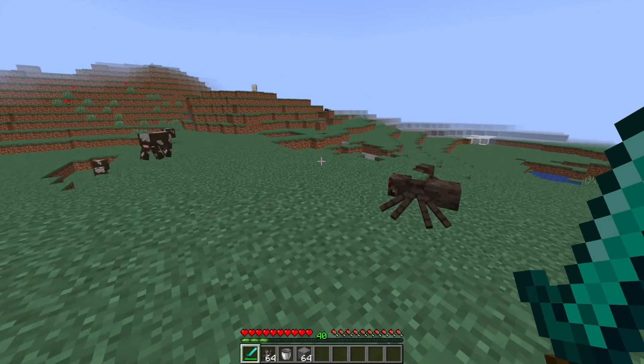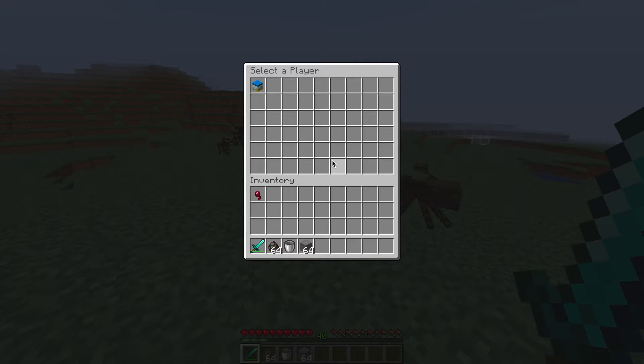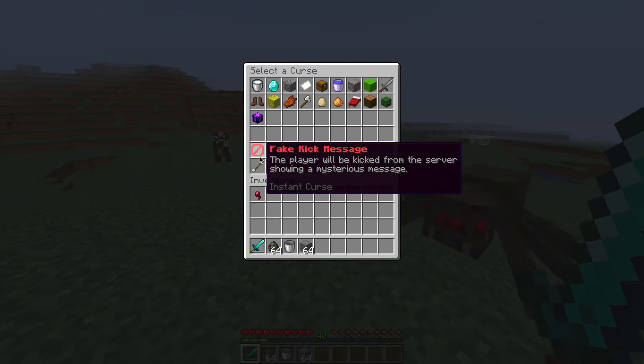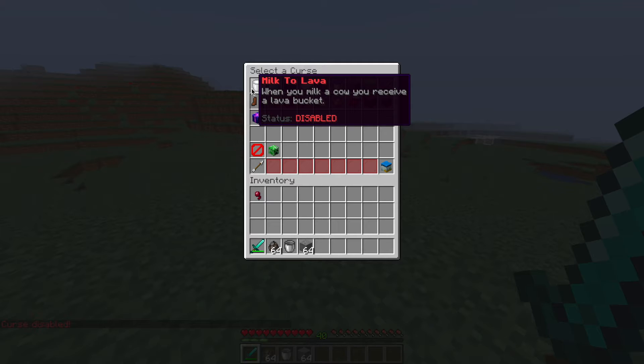There's a really cool GUI, so if we do slash curse we can open it up and this will give you a list of all the players. It's only me on the server at the moment. At the bottom we can see 'currently cursing' and the player's head and name. We can go back to choose a different person if we want, then we can look at all the different curses. There's a wide variety and they are all currently disabled, so we can turn some on and see what they do.